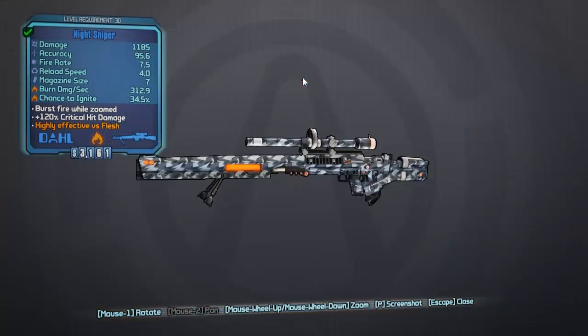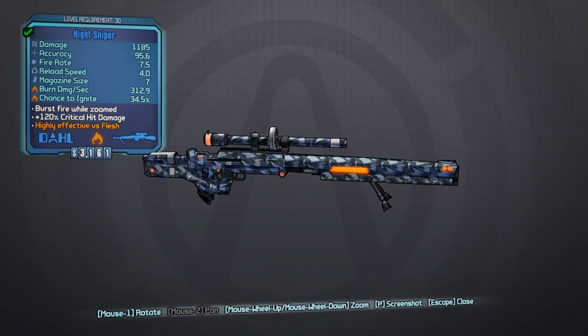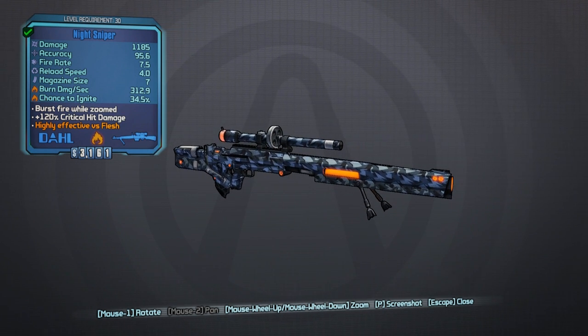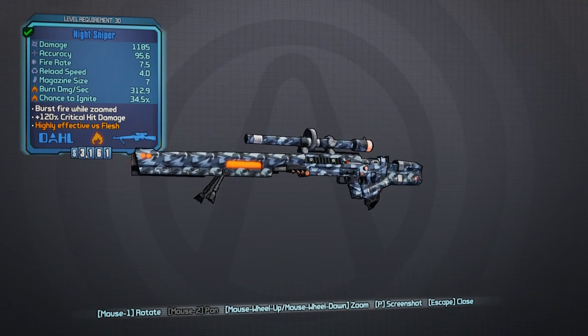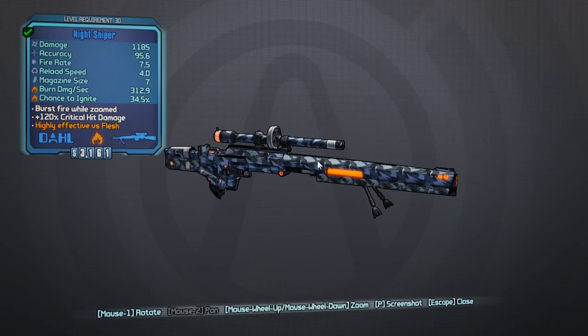Something I got in that fight was the Night Sniper. I love the camo on this — it looks fantastic, that sort of urban jungle camo. The base damage is 1185, good accuracy, good fire rate, fairly decent stats all around. The burn damage is great at 312, and the chance to ignite at 34.5% is good as well. It also has a plus 120% critical hit damage, which means if you get headshots with it, it does incredible damage to basically anything. Very, very nice sniper.